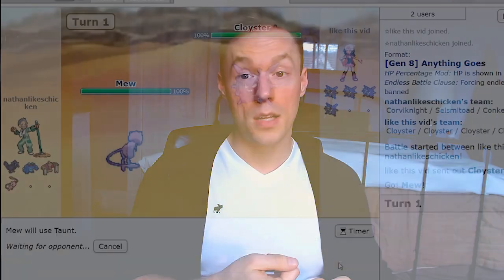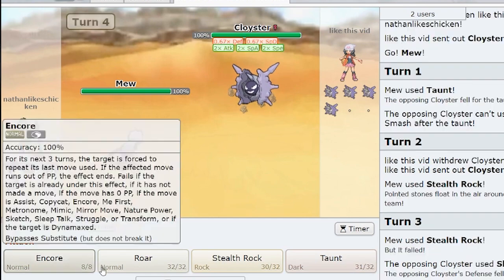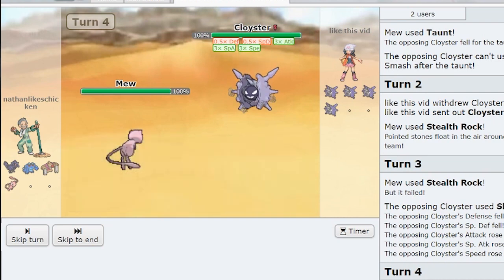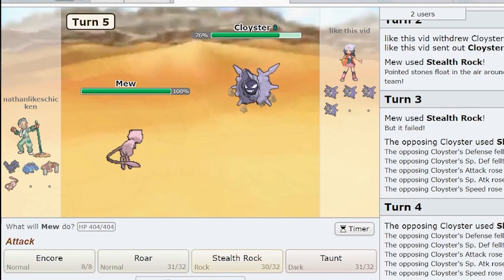Some other fringe answers to keep in mind: if you can't kill him outright, you can Taunt the Cloyster before he can Shell Smash, which is obviously great. Same goes for phasing him out with Whirlwind or Roar right after he sets up. In a similar vein, Tricking him a choice-locking item or using Encore on a Cloyster who's setting up is a great way to prevent the setup. Stealth Rocks in general are extremely useful — they cut his health by 25% on every swap in, which can't be understated.